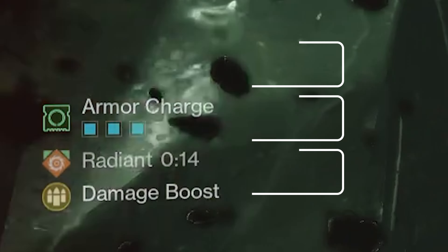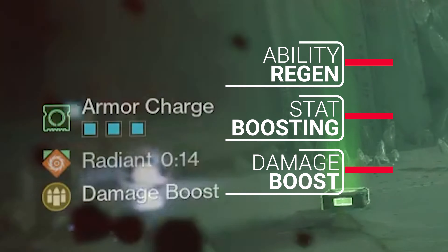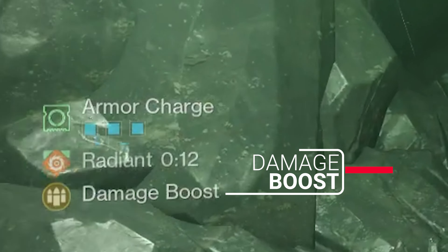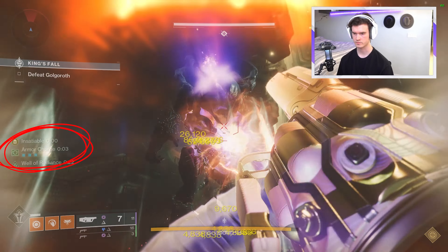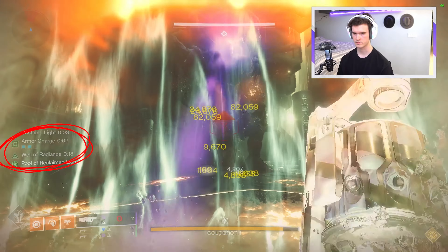These are armor charges, and we all know the power that they hold. But instead of going through the whole list of what they can do, let's skip to just what we want them for, and that's to increase our damage by 22% through surge mods. The issue is that with surge mods comes a timer on your armor charges, slowly depleting your armor charges away until you have no more left.